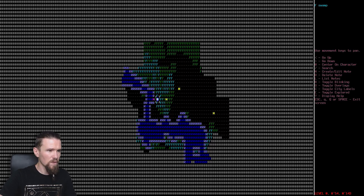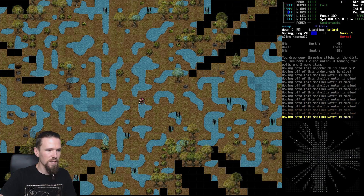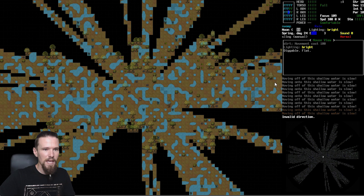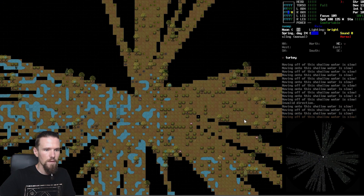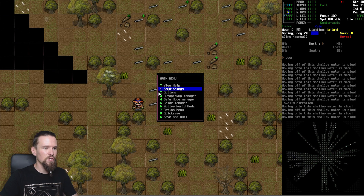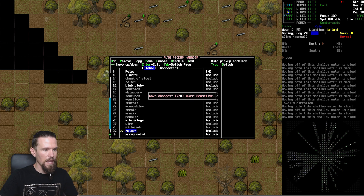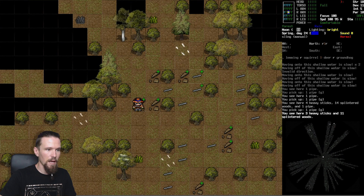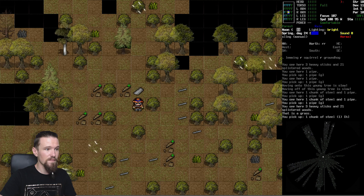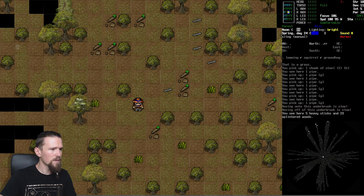Going to grab as much as we can - it's pretty much straight right to get to the heli crash. Making our way through the water, wading over. We'll zoom out and move with a bit more speed. There's a large amount of pipes there still - we want those on our auto pickup. Looks like pipe is already listed, so as we walk across here we'll be picking up pipes. We want to walk over pretty much everything here and grab as many chunks of steel as we can.